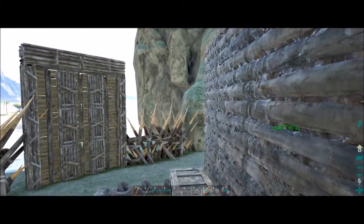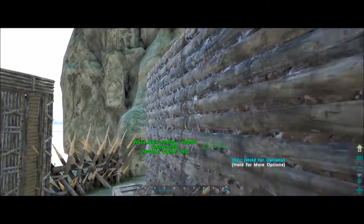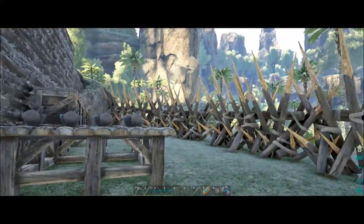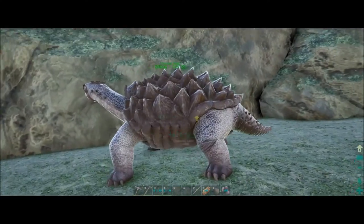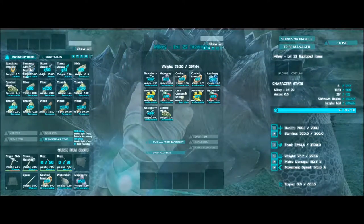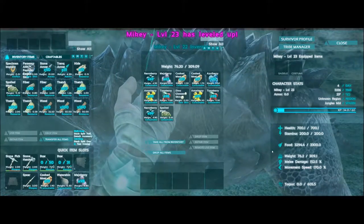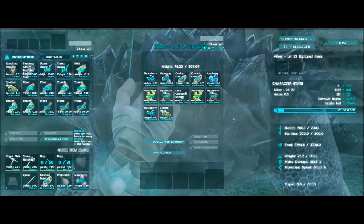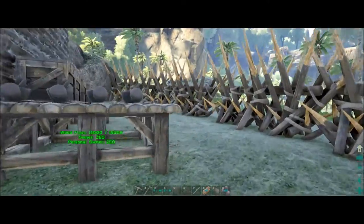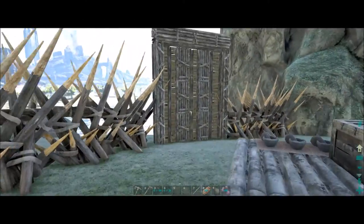Now it's a little stronger. Like I said in the first episode, I have building damage turned off, so we shouldn't really have to worry about that anyway, but it's just for that extra layer of security. Mikey over here got a level - I don't know what we should pump into him. I've been doing weight so that he can hold more stuff for us.